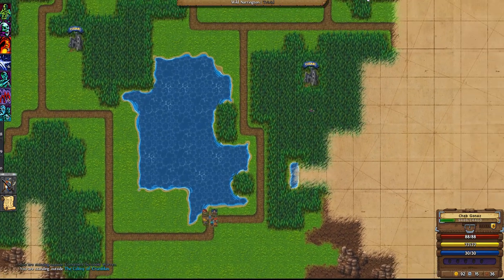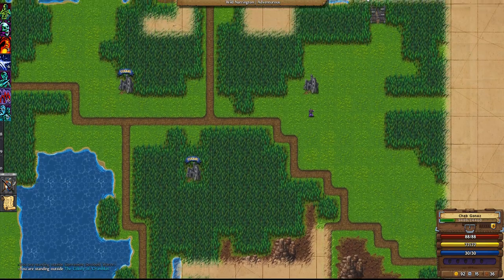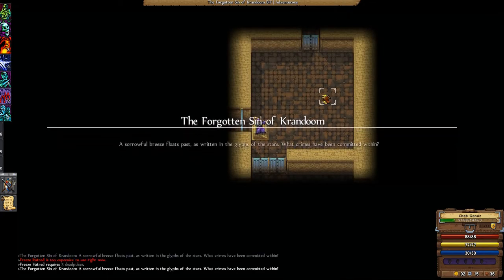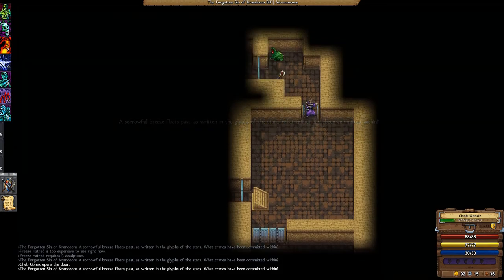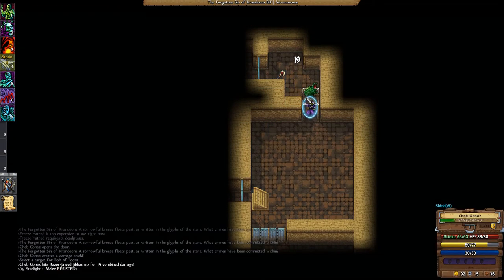Let's discuss the necromancy that this game implements. You get several spells for creating undead minions, and all of them require a resource. Whenever you kill an enemy, the enemy drops a skull which you collect by moving over it. This skull is called a Dead Pulse. The Dead Pulse will not stay there forever and disappears after several turns, and you can only store five of them at a time.